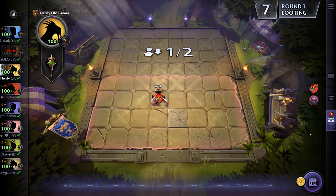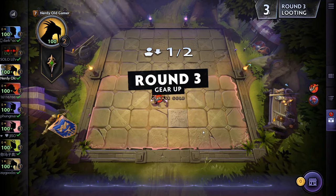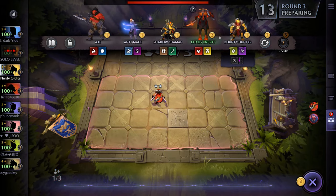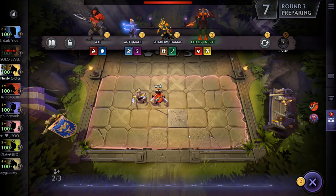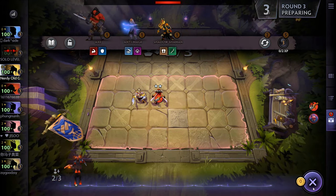I'll get the Blightstone. So yeah, a lot of things happened. The Mage global item was 30% before and now it can be 10% at tier one, 20% at tier two, and 30% at tier three. Let's grab the Chaos Knight as well.